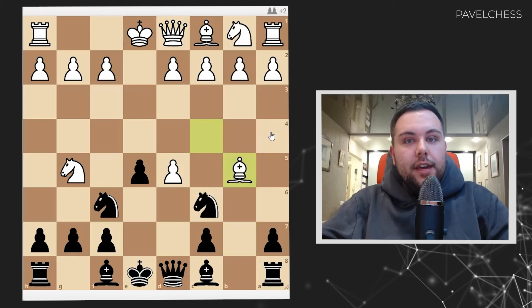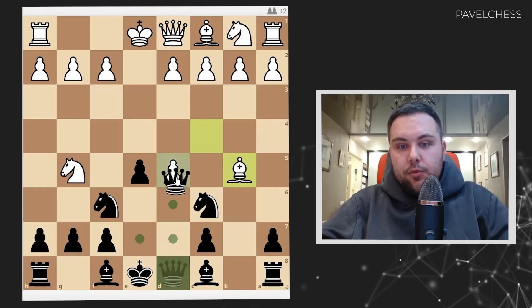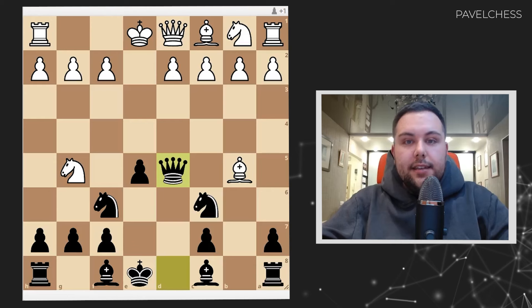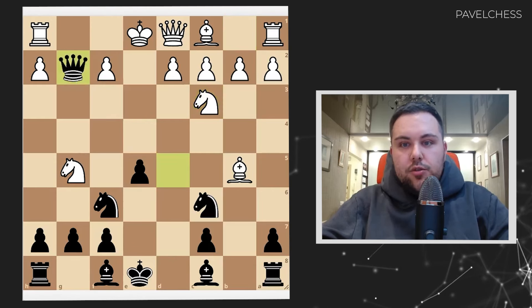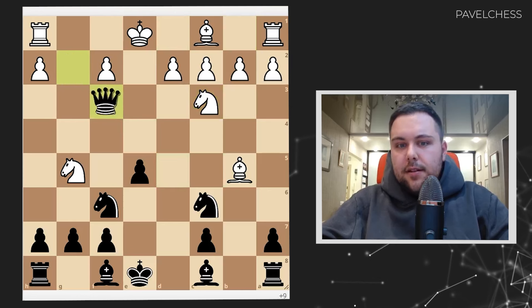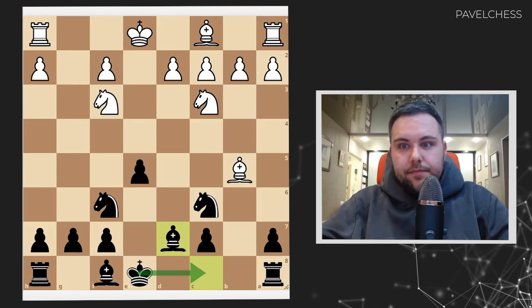What could be more natural than just taking the pawn? Our idea was to distract the bishop, and we can go queen takes d5, taking the pawn. What to do now? On knight c3, I'm ready to take on g2, and some endgames like this are completely okay for me. I'm preparing castle long, and that's it.